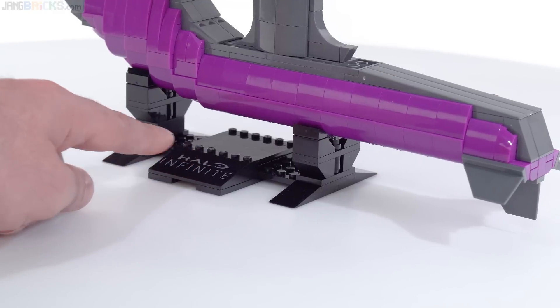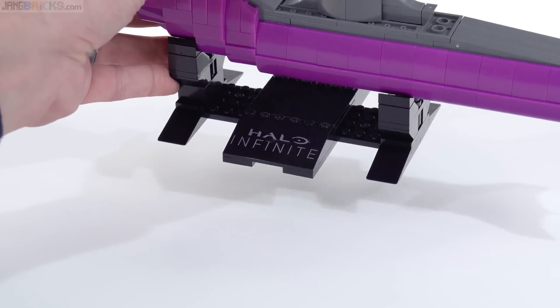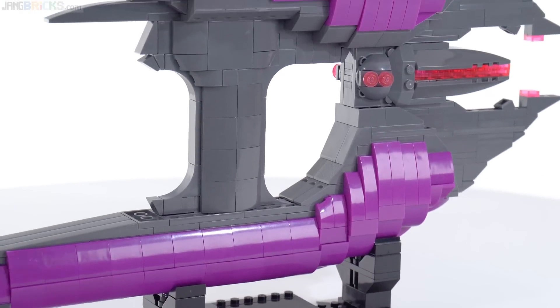Down here we've got the plaque, which says Halo Infinite on it — that is a print. The other side just says Needler, also a print — two separate pieces. Those are actually hollow.